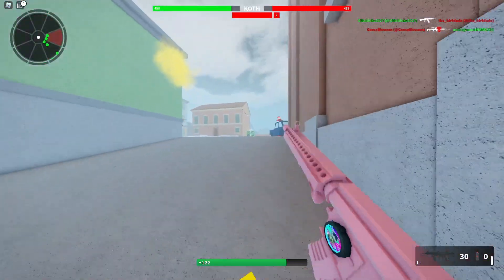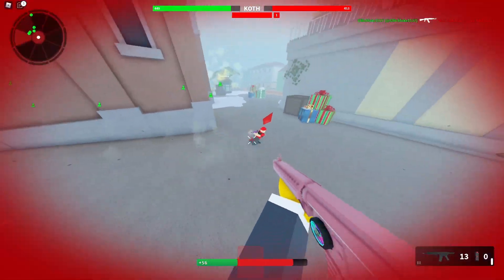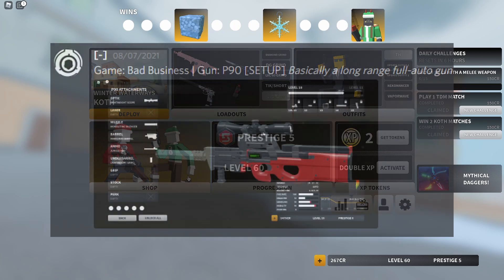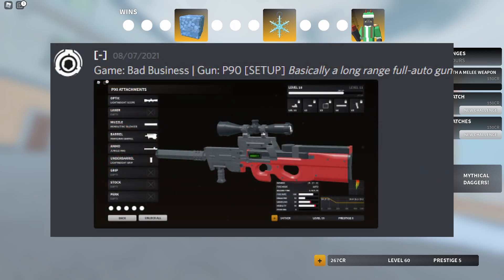You guys get to either help me improve my setups or torture me with awful setups — and that's a possibility as well. Let's head on over to the next setup, which is a P90 setup from — I can only assume that name is Dash. They said it's basically a long-range full-auto gun.